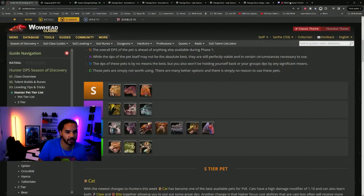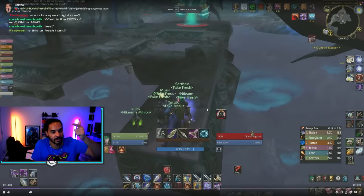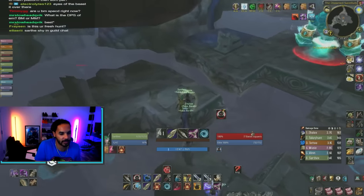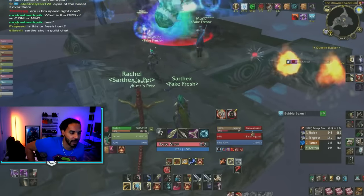Let me show you — I don't have a helmet, I don't have rings, I don't have a weapon that does anything other than 12 spirit and very low damage — but the wind serpent can definitely pump for you, so just watch this in the background.